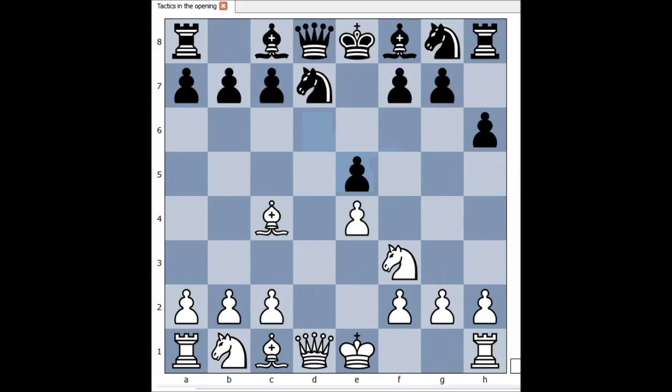And we have reached the critical position of the game. It is white to move. What would you do in this position if you had the white pieces?